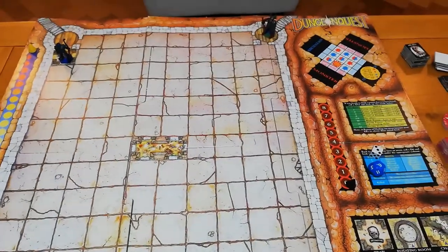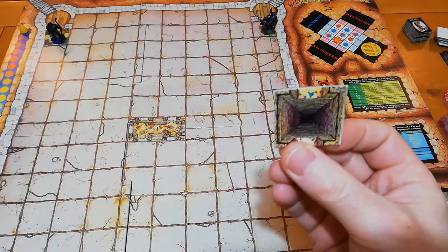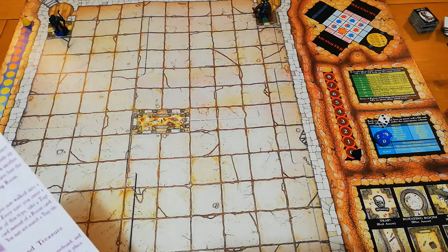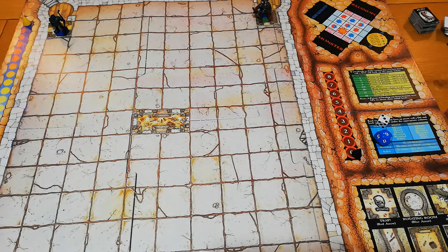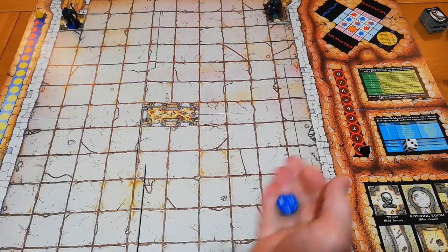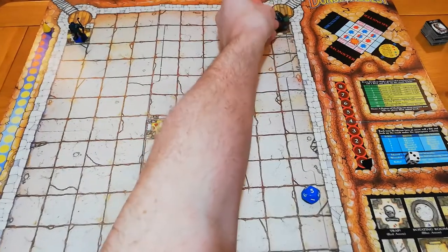Moving to Sir Rohan the Knight in his corner, we pick a tile and find a bottomless pit — a brilliant start. We may well have death on the first turn after all. You roll a d12, and if you roll your agility or less you make it across; if not, you fall in and are out of the game. Unfortunately Sir Rohan's agility, being an armoured tank, is a grand total of four. On a d12 we rolled a five — higher than his agility — so on the very first turn of the game Sir Rohan has fallen and died.